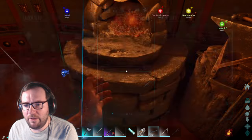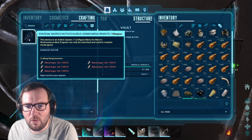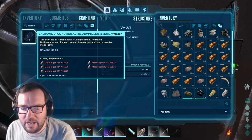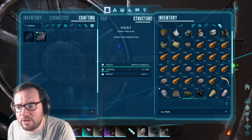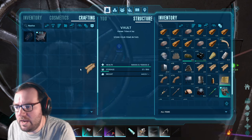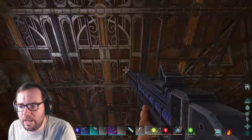We got 124 metal, let's go get some fiber and some hide. We should have some fiber in here. For the Nothosaurus admin menu - 55,575 metal ingots and that's for all five of them. 55,575 times five is 277,875 metal ingots - nobody has the inventory space for that! All right we got the fiber. Do we have any hide? We sure do. Let's put the leftover resources away. We're crafting so we can't really do anything.